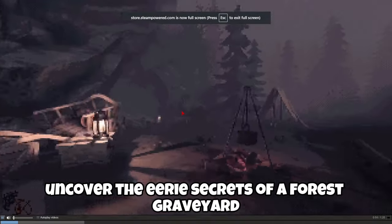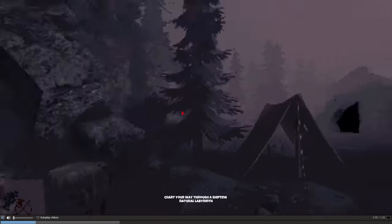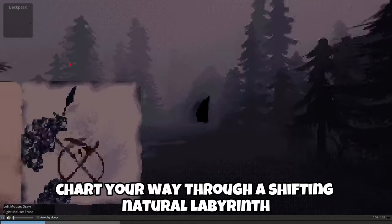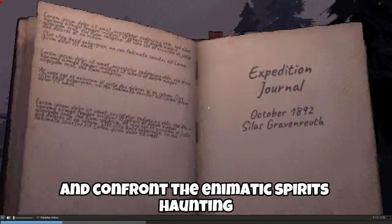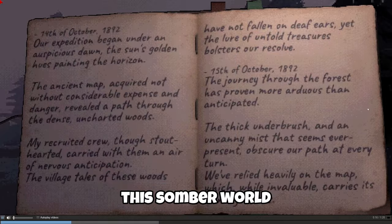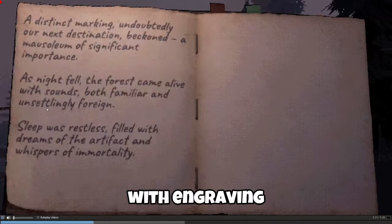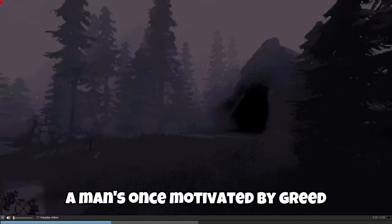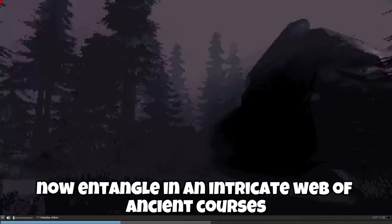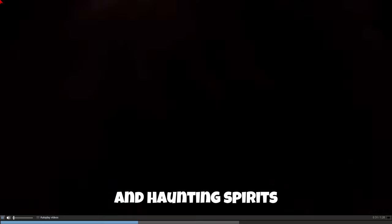Uncover the eerie secrets of a forest graveyard trapped in time in Engraving. Chart your way through a shifting natural labyrinth using hand-drawn maps and confront the animatic spirits haunting this somber world. Journey into the heart of a mystical forest graveyard with Engraving. Step into the life of Silas, a man once motivated by greed, now entangled in an intricate web of ancient curses and haunting spirits.